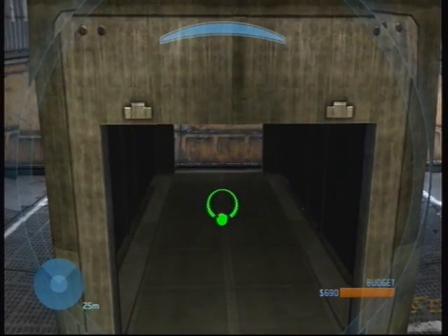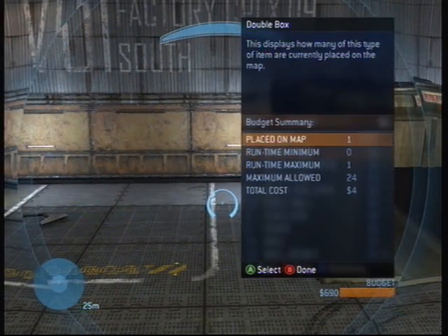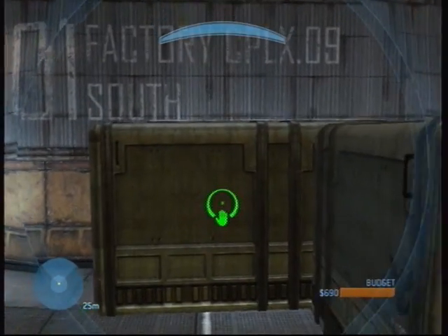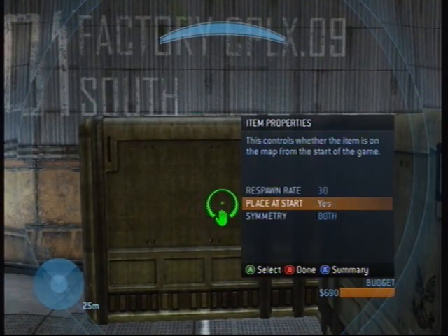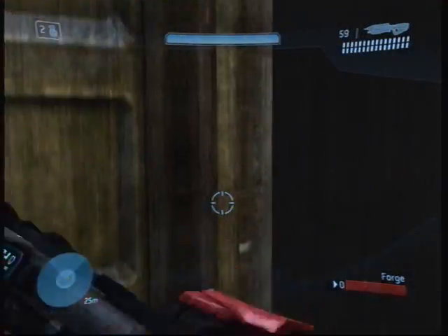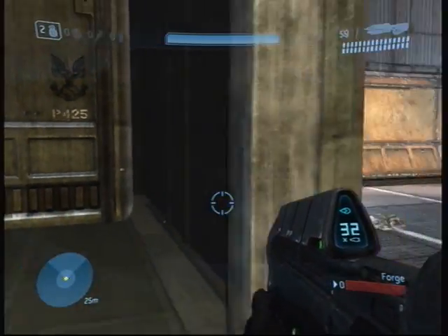Now, we're going to take an object such as this box and place it near the area where our other box was. Set the runtime minimum to the maximum so it spawns instantly. Make sure we set it to 'place at start: yes.' And as you see, they are fused into each other.